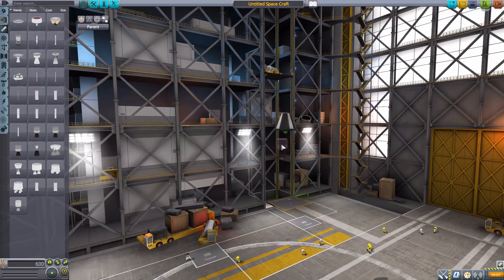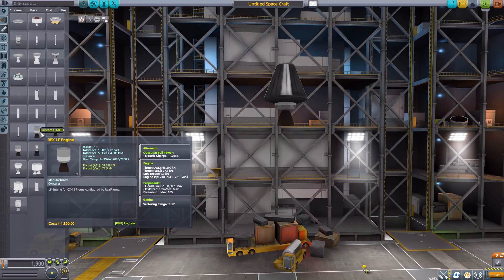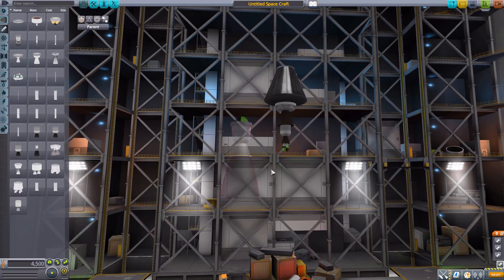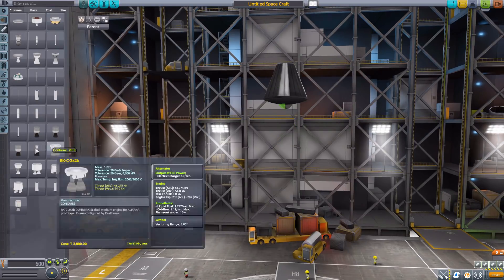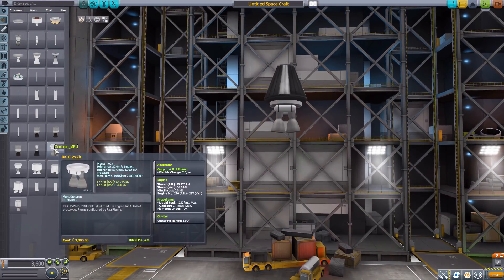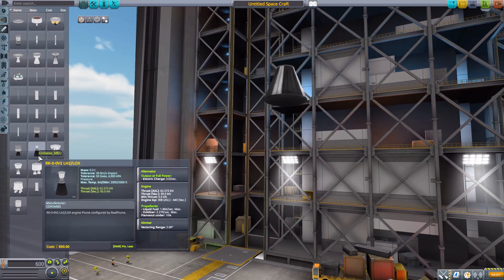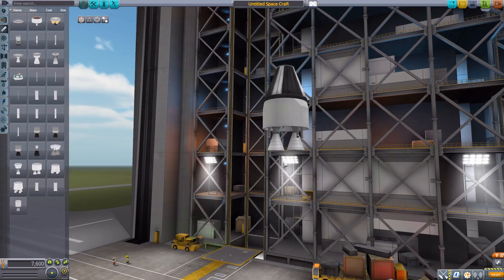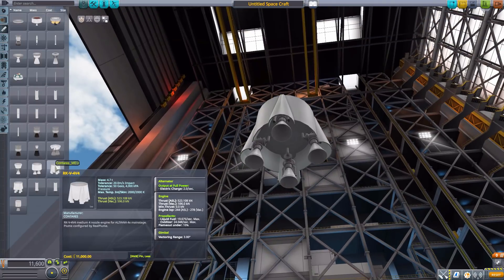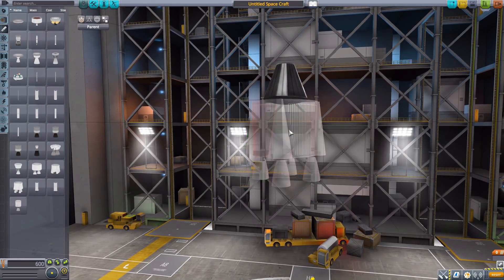Zooming in on more engines: we have a liquid fuel engine, a tiny monopropellant engine, an even tinier monopropellant engine, and then a larger liquid fuel and oxidizer engine that dwarfs those three. The RK C2X2B is a mid-range liquid fuel and oxidizer engine. The Flitz Blitz Solo is a very nicely detailed liquid fuel and oxidizer engine, and the Flitz Bits Dual is simply two of those together.